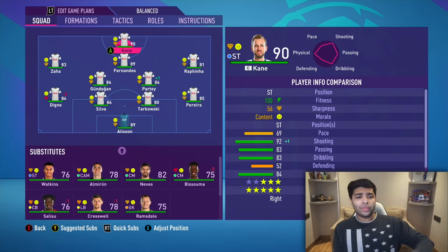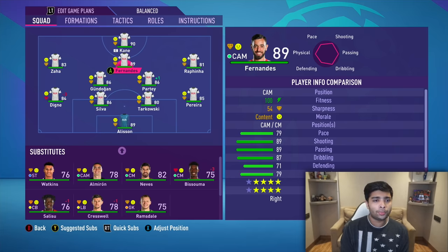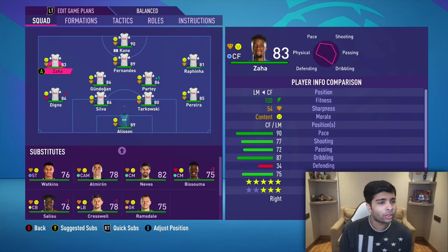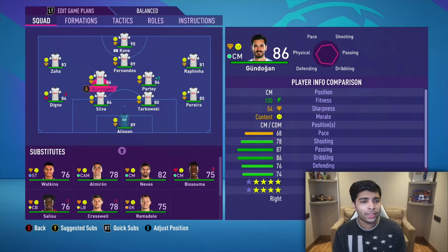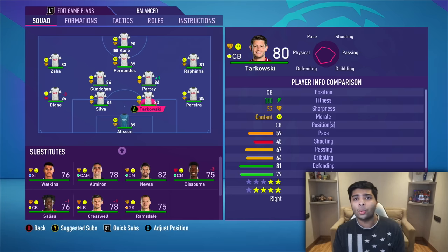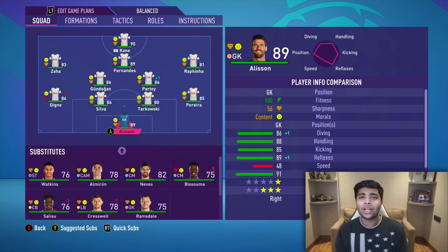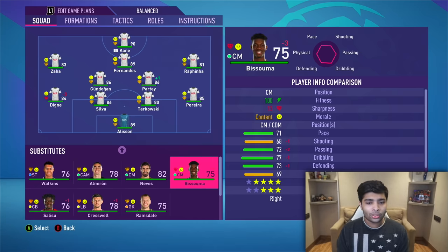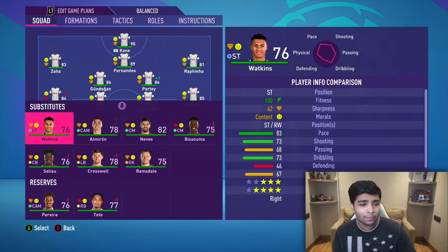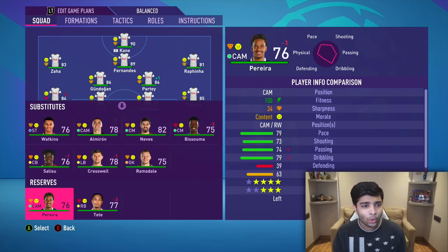Let's take a look at the squad. We've got Kane from Spurs, Bruno Fernandes at that CAM spot, Wilfred Zaha, Rafinha from Leeds, Thomas Partey and Gundogan completing the midfield. Just from that look at attack and midfield, I think we've done a good job. Defense, maybe we could have done a bit better than Thiago Silva and Tarkowski, but this challenge is so difficult — one player from a single club. Riccardo Pereira and Digne were great pickups. Alisson in net. Oli Watkins, Almiron, Neves, Bissouma, Ramsdale, Cresswell, and Salisu complete the bench. The bench isn't looking all that strong, so I'm not too sure if we've got what it takes to win the Premier League, but top four would be a great achievement.